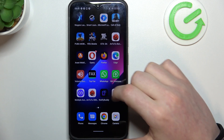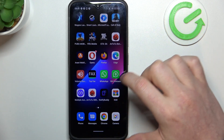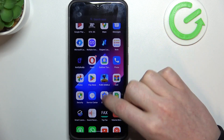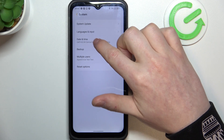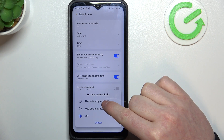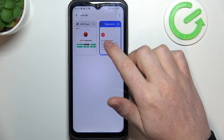Go to Settings, then scroll all the way down and find System, then enter Date and Time. Right here, click on 'Set time automatically' and choose 'Use network provided time'.